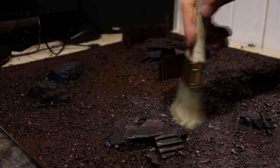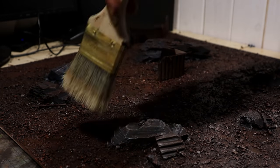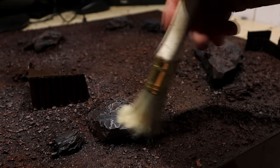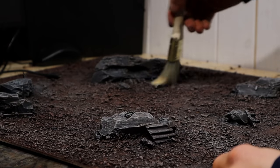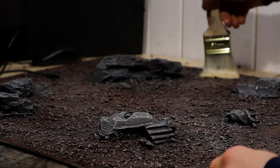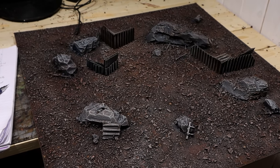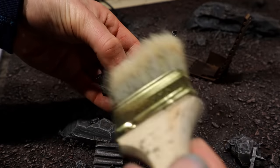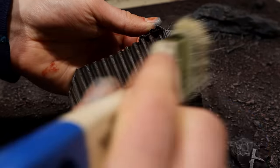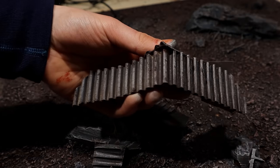Next I dry brushed with a tan. At first I thought all of this looked quite bad, to be honest, but then my eyes got used to the sight — I hope yours do that as well. By the way, these junk covers have been painted in the same way up to this point. Now we'll work on these.